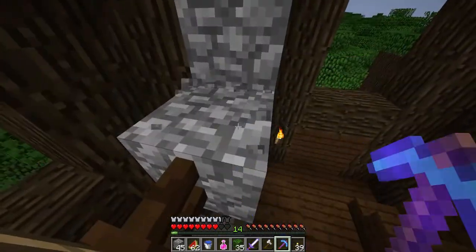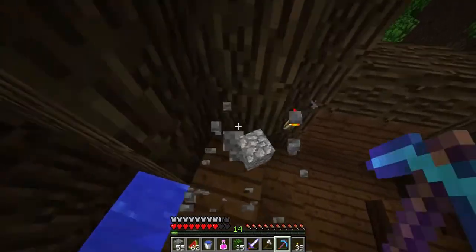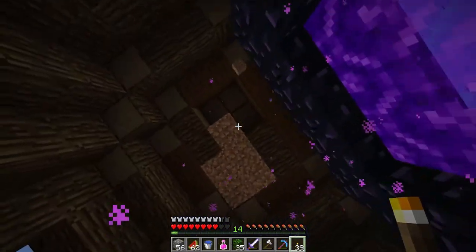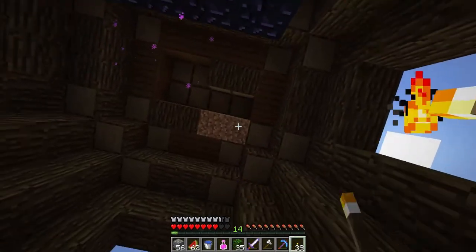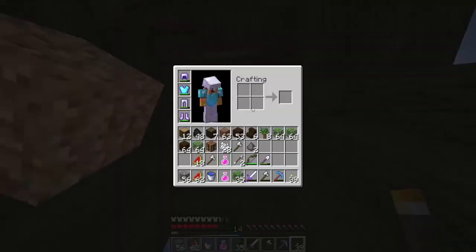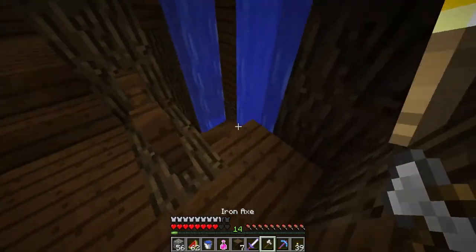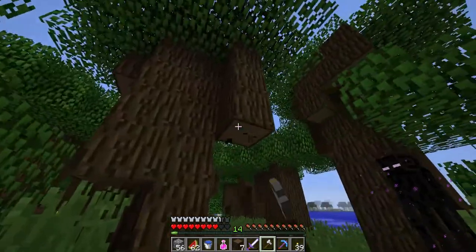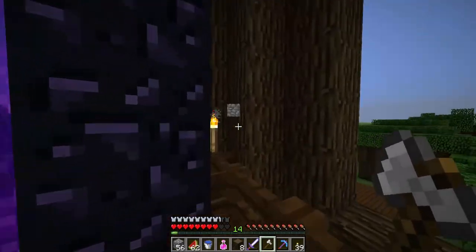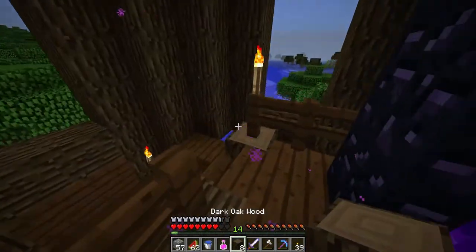I didn't quite think this through. I think I might just save replicating this for the nether for a later date — it'd be too hard to do it right now. I'll just get rid of the scaffolding blocks that are in here, and then the dirt as well, because no one likes dirt. There's an enderman in here now. I don't want anything to go through into the nether either, because I know that can happen.